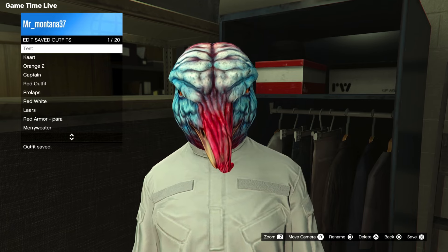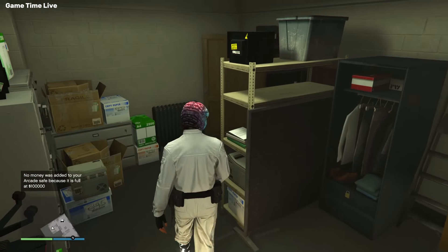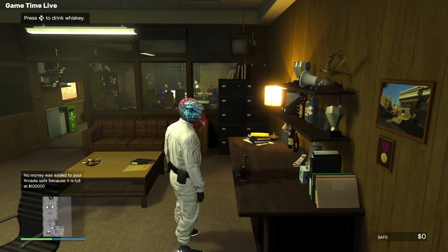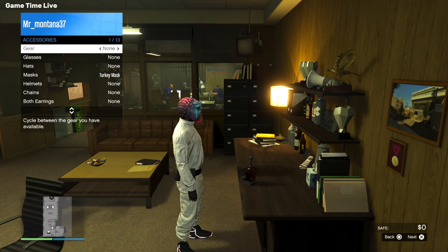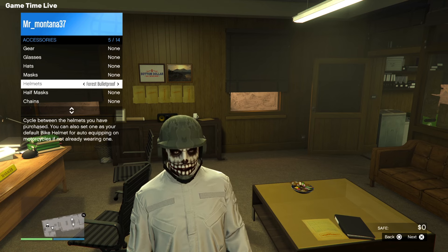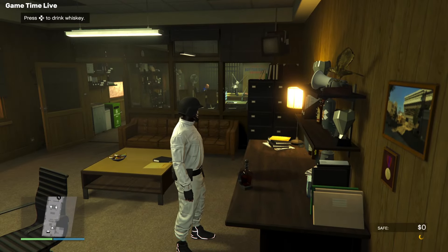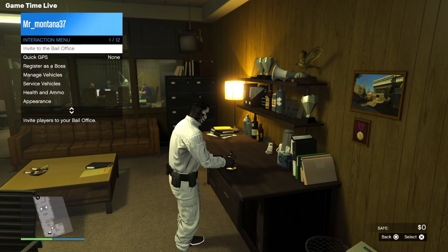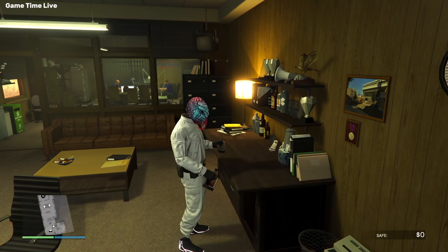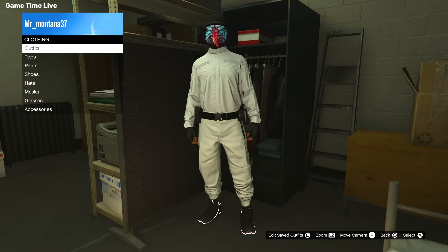We're going to start off with the helmet, mask, and glasses method. Put on the mask of your choice and save it anywhere inside your saved outfits list. Next, make your way over to the bounty clubhouse — the Bottom Dollar Bounties place — walk over to your office, and you'll see the whiskey action. Put on a helmet of your choice, then activate the whiskey option so the helmet spawns off. Open your interaction menu, go to appearance, and apply the outfit with the mask. Then quickly walk into your personal quarters, go to your closet, and re-save your outfit.